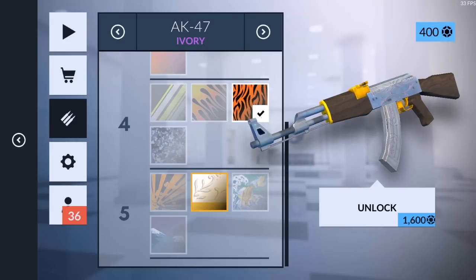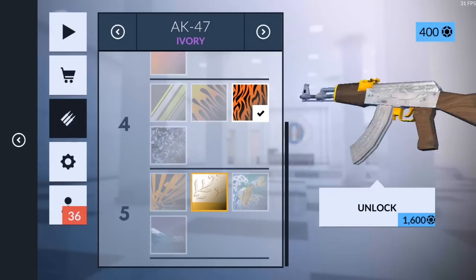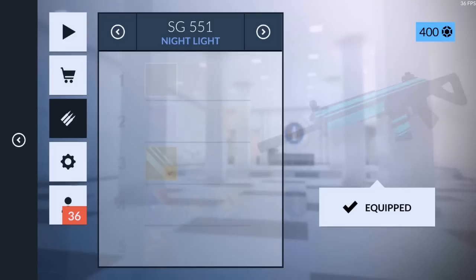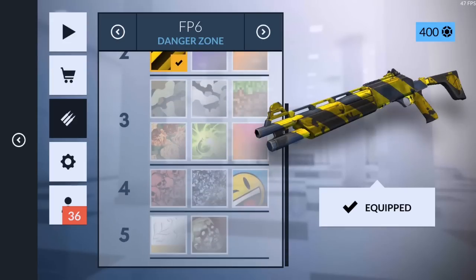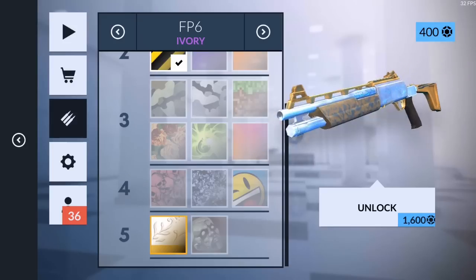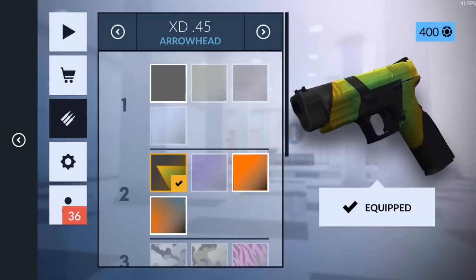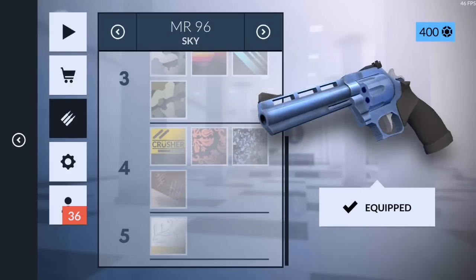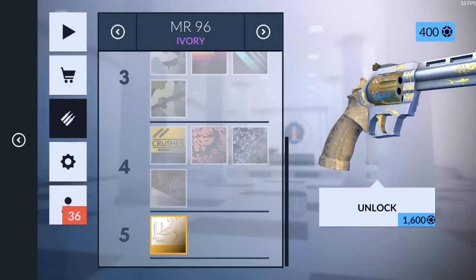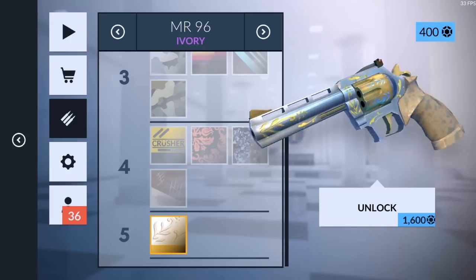It looked better before the shaders update — a lot of people were complaining that they don't like the Ivory as much since the shaders update. But on the revolver it looks pretty nice. It doesn't look too bad on the FP6 either. It's a tier five skin, looks pretty nice — I want it so bad. I personally like it most on the revolver; it just looks the best there. That was number three, let's go to number two.